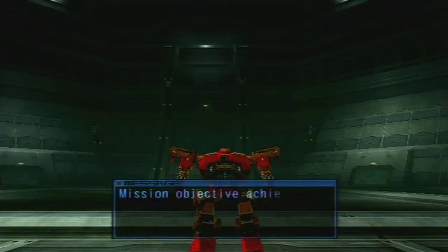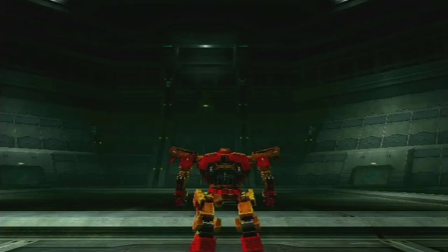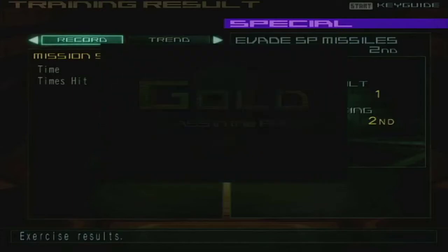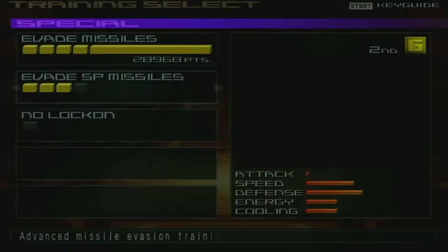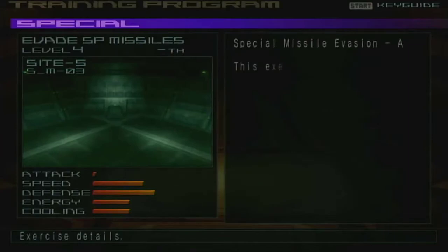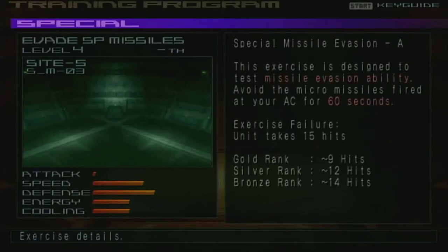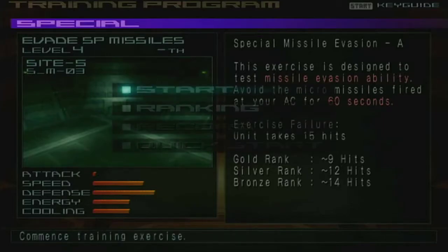Okay, micromissiles — which, if I remember correctly, wasn't as difficult as it sounds. In fact, missile decoys will do a lot of the work for you. And it's rather forgiving the number of hits you can take. Nine hits — that's actually one more than I remembered. I thought it was eight. I'll take it.